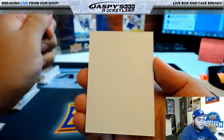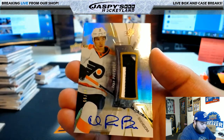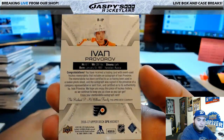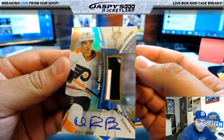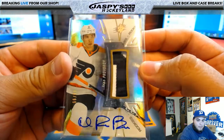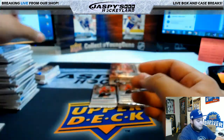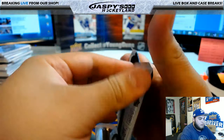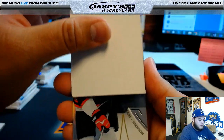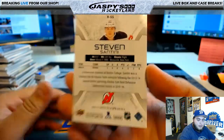Next box: Ivan Provorov SPX rookie patch auto, 86 of 99 - nice hit for the Flyers, that's Anthony D. Next: another hit for the Devils, Steven Santini, 195 of 399 for the Devils - and Big B.